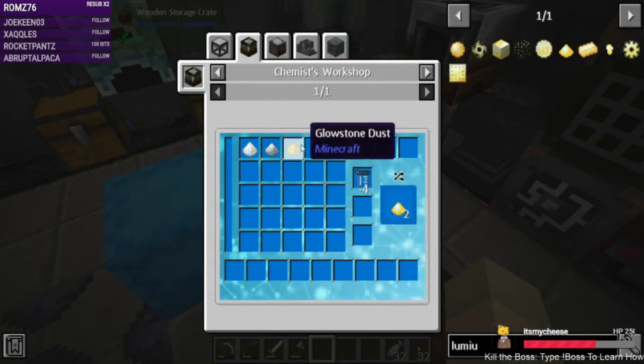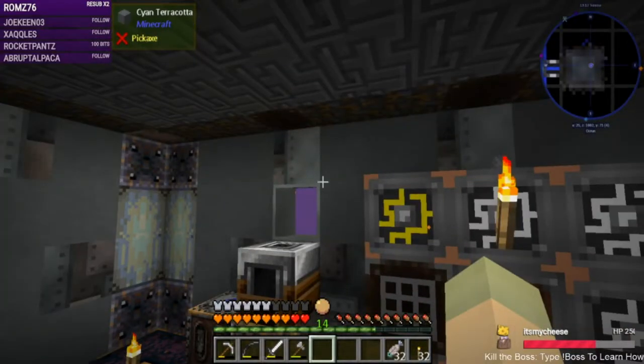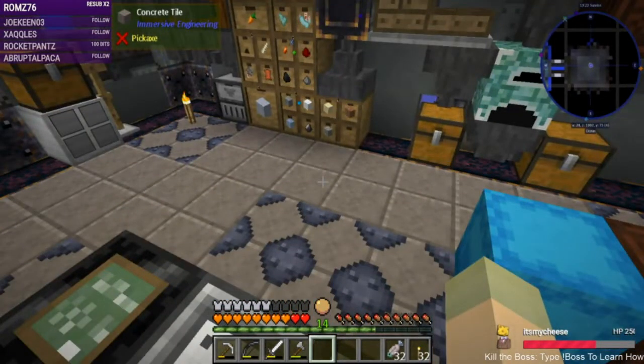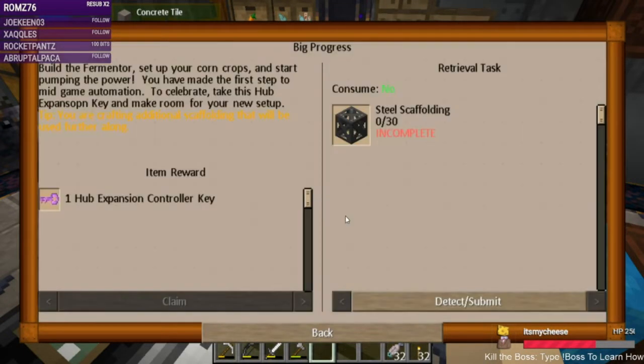Lumium is made from tin, silver, and glowstone, which we don't have a lot of — we'd have to go back to the nether, and we need better gear before going back because we were getting hot really fast.